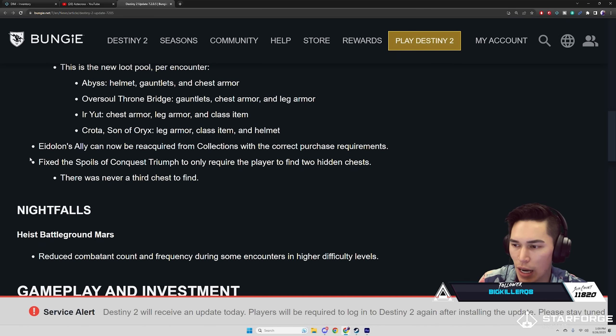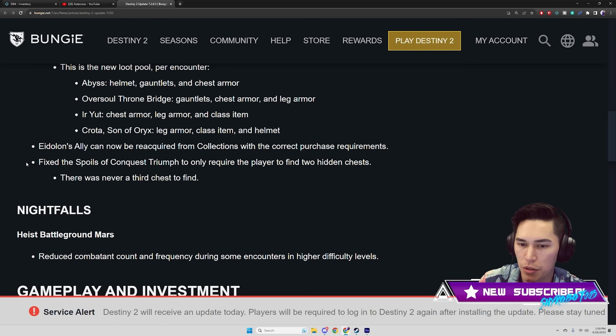Crota's End — Crota drops leg armor, class item, and helmet. Keep in mind the weapon layout is still the same. Eidolon Ally can now be reacquired from collections with the correct purchase requirements. Fixed the Spools of Conquest triumph to only require the player to find two hidden chests — there was never a third chest to find.